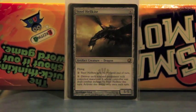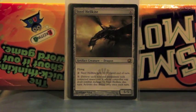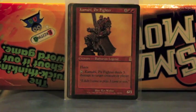Now an aggro card here — Steel Hellkite. It's a flying dragon and it's good for another threat. If it bothers you, you just attack and kill their Sol Ring or their cheap things, for very cheap. And it could be searched up with the Hoarding Dragon.